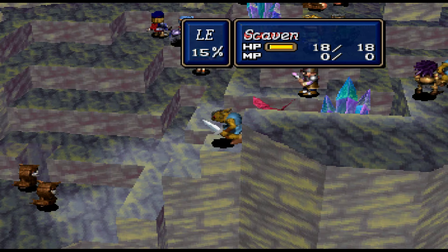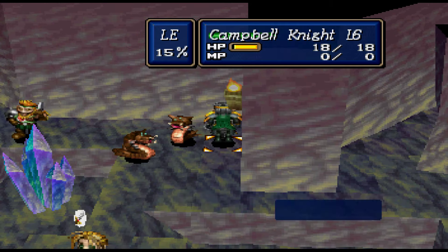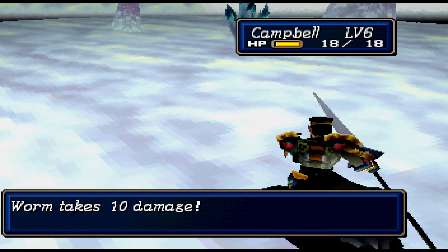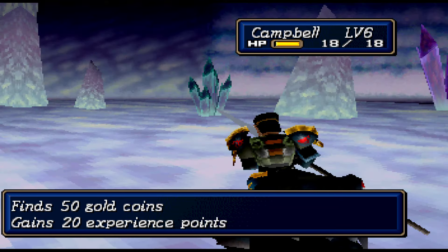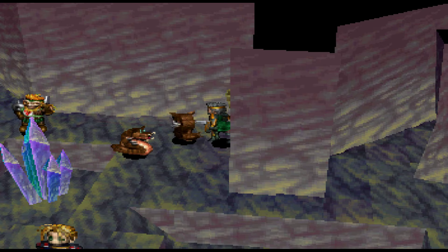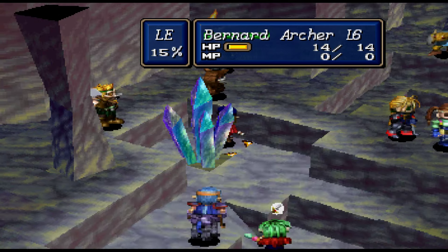But before we go down there, we've got stuff to do — namely, things to murder and a chest to open, and experience to gain. Campbell's level 7 now, so Campbell's on chill-out time. That was such a bad level up for Campbell. If the melee characters gain an attack and the mage characters gain an MP, I'm sorted — but you only gain points in two things.